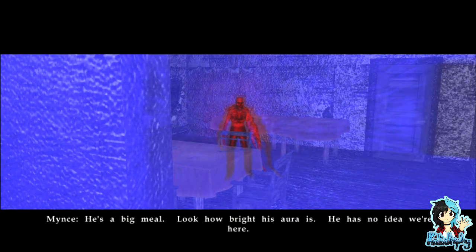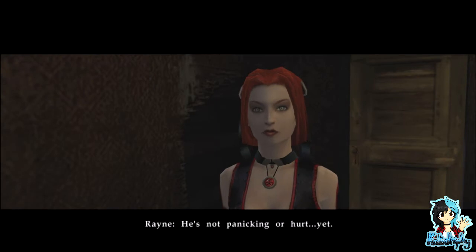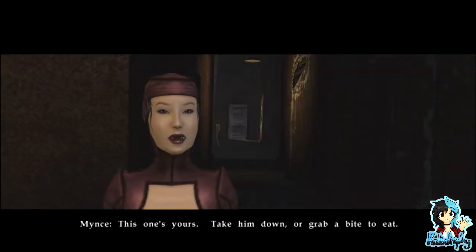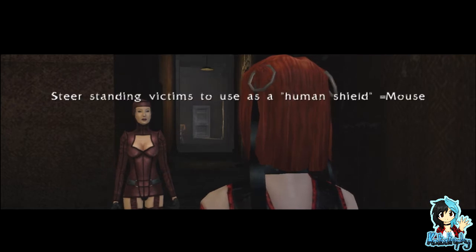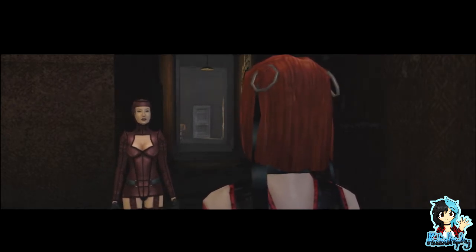He's a big meal — look how bright his aura is. He has no idea we're here, he's not panicking or hurt yet. Nice — 'this one's yours, take him down or grab a bite to eat.' I see what you did there, Tapey. Still sounding — victim to use as a human gem.